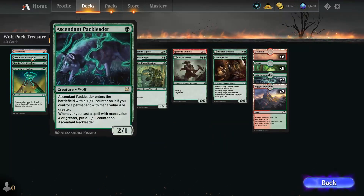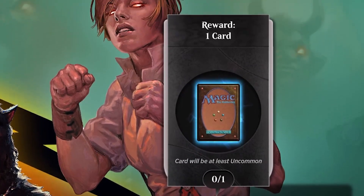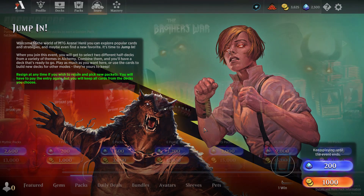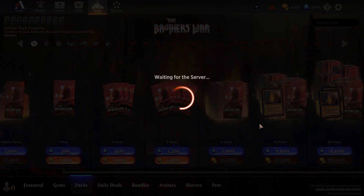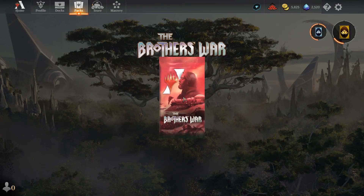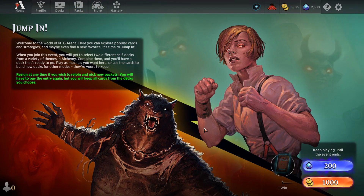Once you complete the event, you'll be rewarded with a card for your trouble. Now this might not seem special, but here's why it matters: if you buy a single pack on MTG Arena it costs about 1,000 gold for just eight cards. In Jump In, you essentially get two packs' worth of cards for the same price as one pack — making it a really cheap and efficient way to maximize your gold and build a collection.